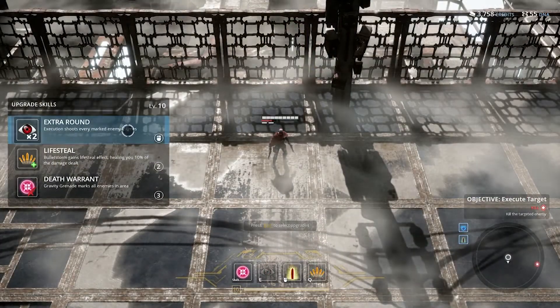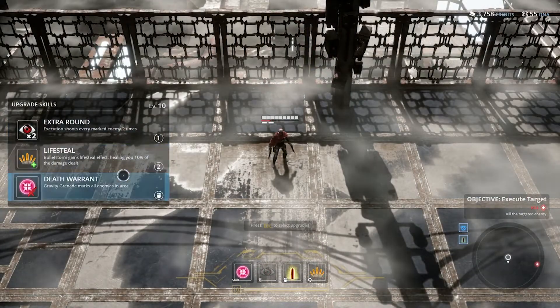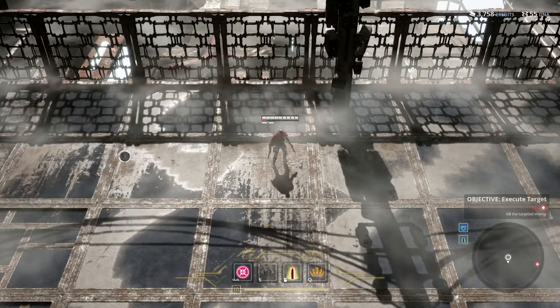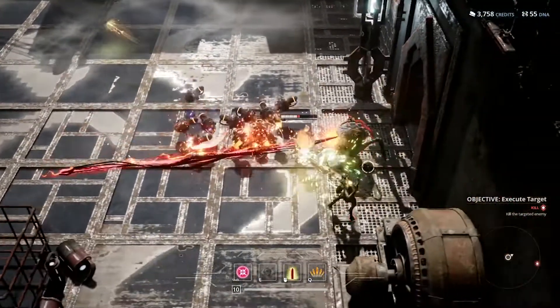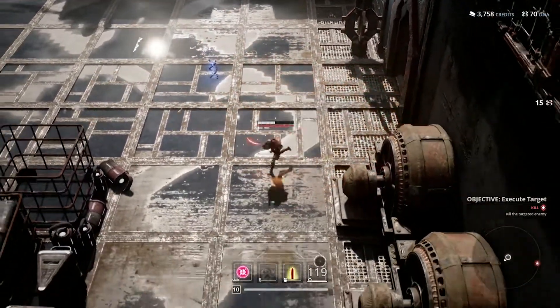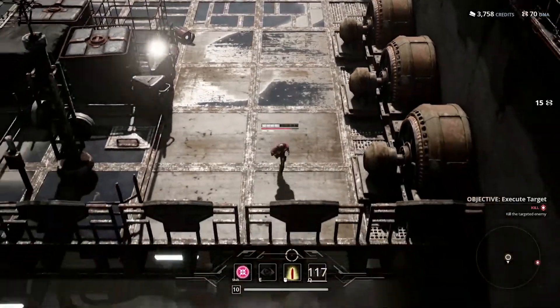At level 10 you will be able to choose an upgrade for your ultimate or a powerful upgrade to one of your skills. Make your Bullet Storm a life-stealing nightmare that will heal you while you unleash hell, or improve your clones and grant them the ability to cast Strong Shot, making them even deadlier copies of yourself. It's your choice.